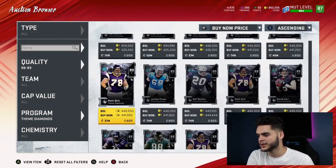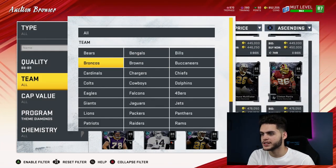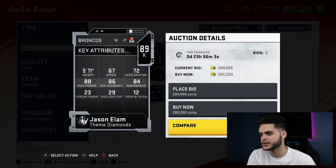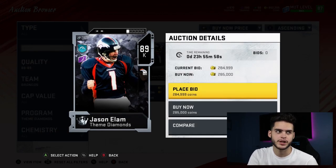Next is Jason Elam, the kicker for the Broncos. I really like him, but he's a kicker so I can't rank him too high. He has 88 kick power and 86 kick accuracy. I currently have Graham Gano, which is not quite as good. But it's a great budget kicker option — I can't spend too much time on the kicker, right?